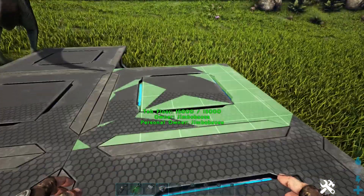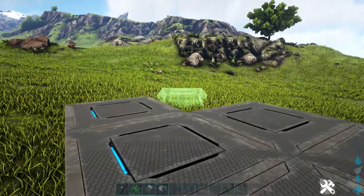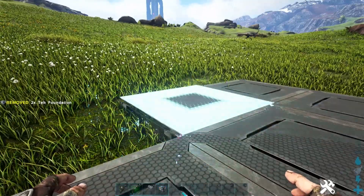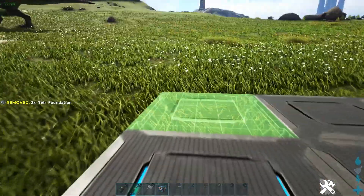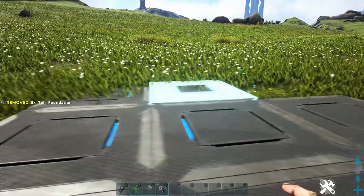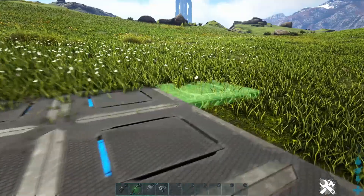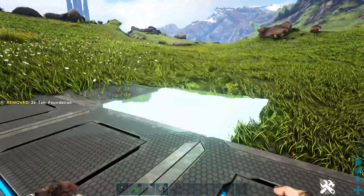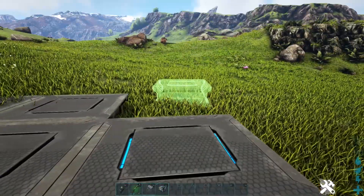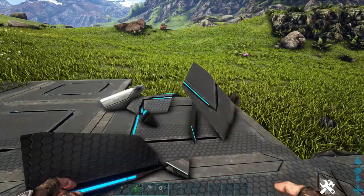This is going to be pretty handy for me because I've got another server planned. What I want to do is get the bosses in on the island, and I'm going to put little structures about that contain weapons and things like that, so players can defeat the bosses by using some of the stuff I'm going to leave dotted about the island.